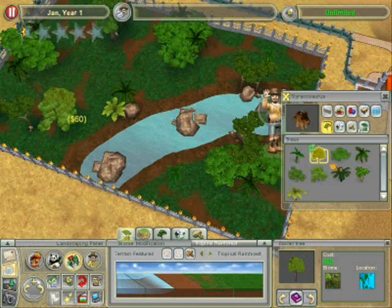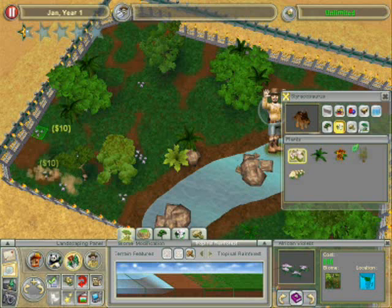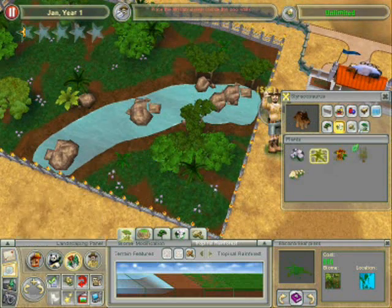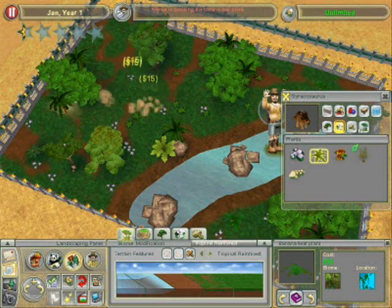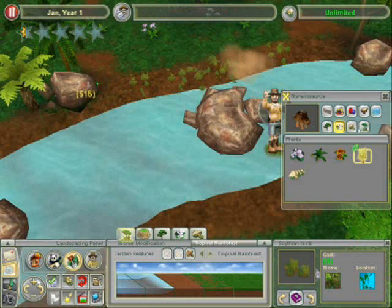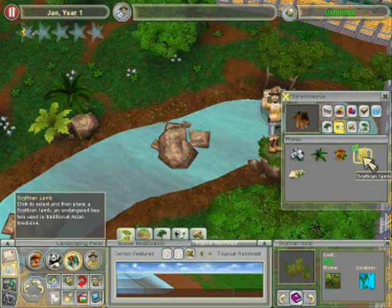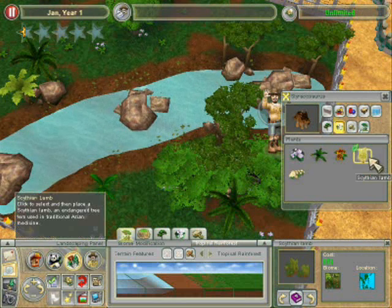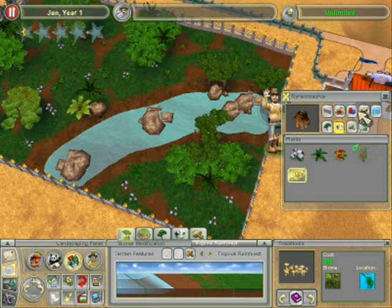I'm just randomly placing trees down and talking — isn't that the exciting way of gaming? It's not super professional. If it was super professional I'd have like waterfalls and each terrain and be really big. I'll just put this Scythian Lamb Plant — I think that's how you pronounce it. I always put it near the water because it looks watery. I never put the mushrooms down a lot because I don't like mushrooms — they're nasty, they look ugly.